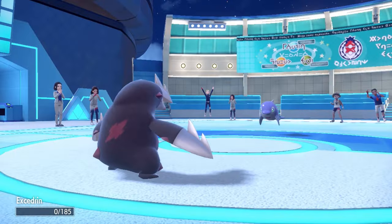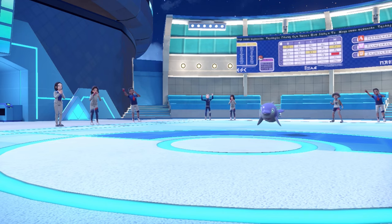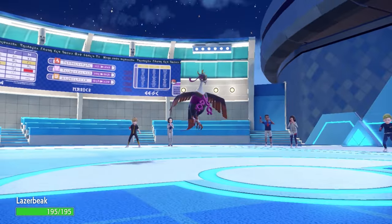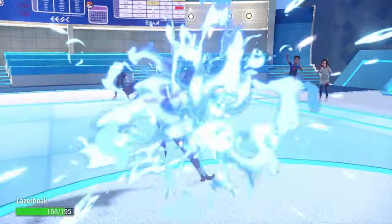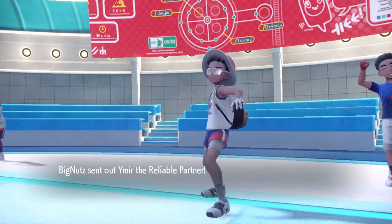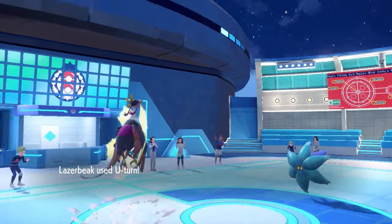One way to handle that is to switch into Excadrill. I was saving this thing for later, but sometimes you just got to toss the leftovers out. I decide to sack it because it will allow me a free switch into whatever I like, plus I get a little bit of Rocky Helmet damage. This at least allows me a switch into the Pheasant Dipity. I figure they probably go for that pivot — Palafin doesn't really want to stay in on its normal base form. It has to switch out once to come back later as a superhero, and I can take advantage of that by going for a U-turn of my own. They decide to bring in the Glamora.